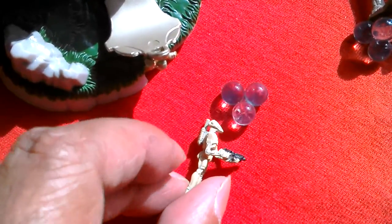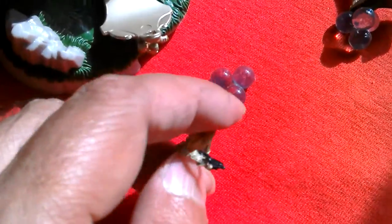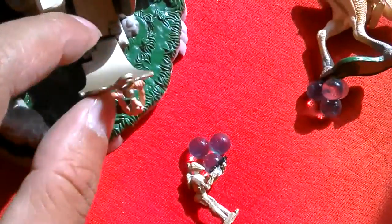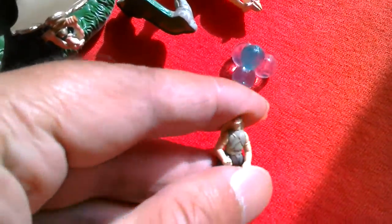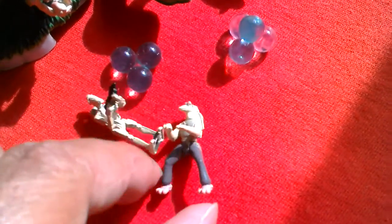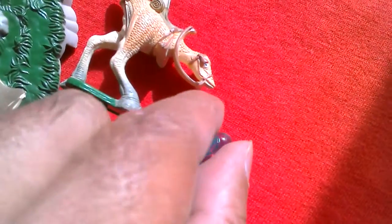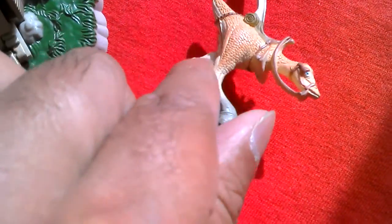There's your Battle Droid — arms move, moves at the hips. Pretty cool. There's Jar Jar. You can look at the rider you get there — his arms move, you can move at the torso, go at the hips. Nice looking figure. Lovely little balls. There's the Kadu, nicely detailed.